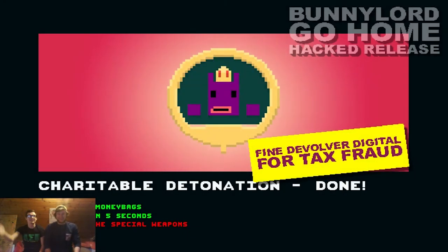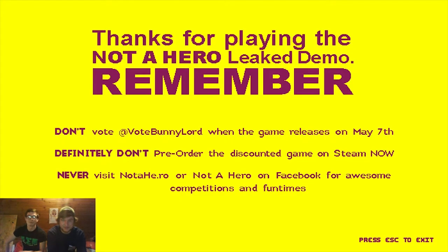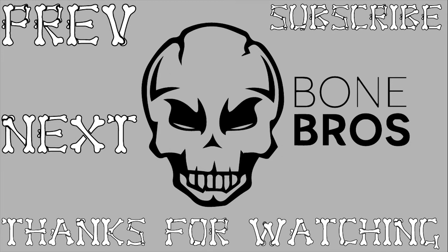So that's Not a Hero. Bunny Lord, go home please. This is the hack release - you've got the demo for the next week and a half. Made by Roll7 Studios, published by Devolver Digital. Visit notahe.ro or Not a Hero on Facebook for competitions. You can pre-order the discounted game on Steam for 10% off, regardless of what the demo tells you not to do. And just remember not to vote for Bunny Lord - that's the main thing you should take away from this video. Thank you guys for your time, we'll see you next time.